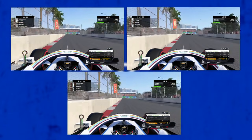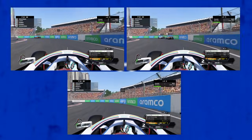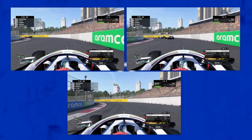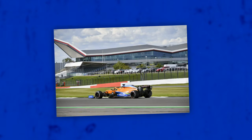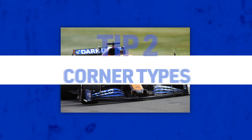It's often considered that the difference between a good and a great driver is not only how closely they can drive the optimal lines across a lap, but also across a whole race distance. On top of this, the racing line is the line of least resistance around the circuit, meaning you'll find your tires lasting those extra few laps.